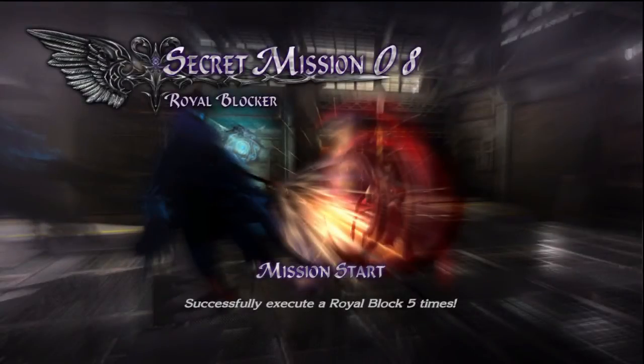Welcome to Secret Mission number 8, Royal Blocker. This is one of the more difficult challenges simply because it doesn't actually say that you have to successfully execute a Royal Block five times — you have to do it in a row. If you get four and then miss one, even if you block but it's not an actual Royal Block, you have to restart your count.